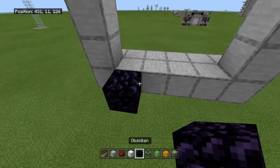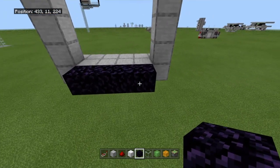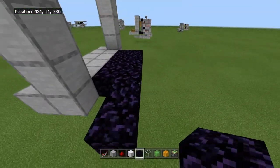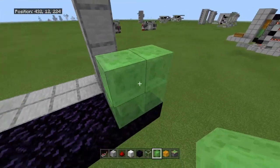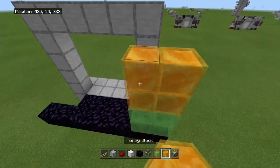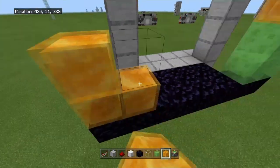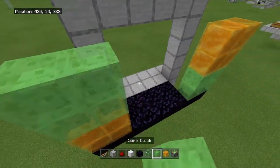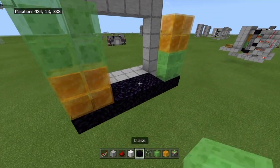Right behind those four blocks, we're going to have four pieces of obsidian like this. Then behind that obsidian we're going to have another four. Go out two on the left and right side. Now place a two-by-two of slime blocks and a two-by-two of honey blocks on top of that — slime on the bottom on one side, honey on the bottom with slime on top on the other, so slime is diagonal from slime and honey is diagonal from honey.